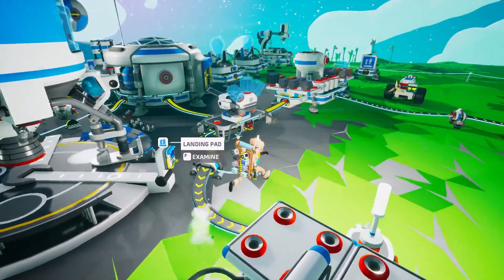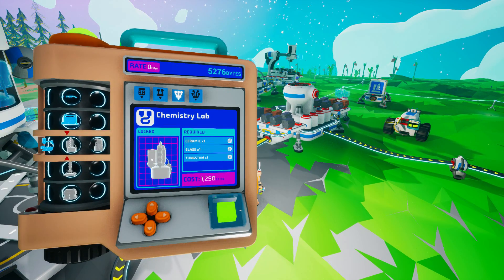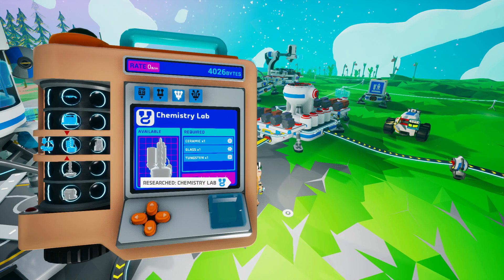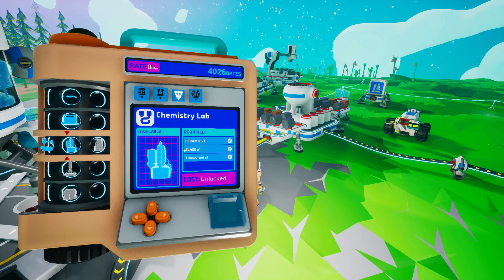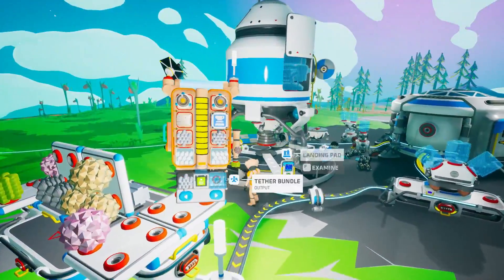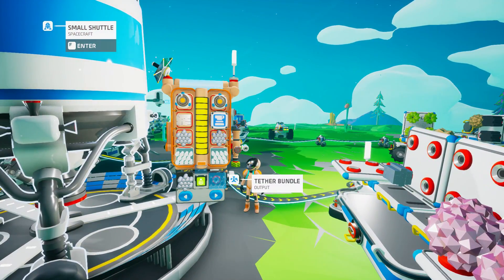I'm pretty sure we've got everything we need. The plan for today is I want to unlock the chemistry lab, which will give us all sorts of other materials. We've got the bytes to unlock that. Ceramic we have, glass we have, tungsten we need, and that is going to be on the moon. I'm not sure we're going to unlock anything on the moon yet because of the purple alien structures.